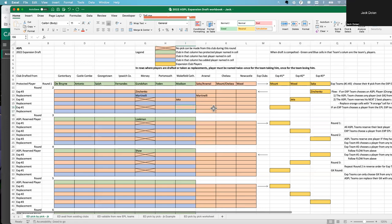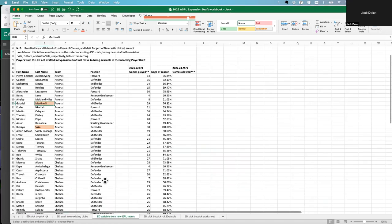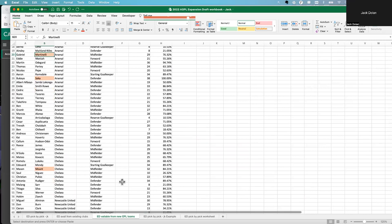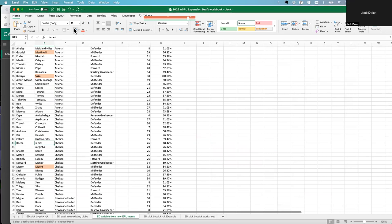Jota was part of Wakefield, so under Wakefield, Jota is lost. I like to put X's in right away so we don't forget. So we mark that pick and the next two rounds as unavailable. Now, same as before, Wakefield needs to pick a replacement player from the new EPL teams. He was weak on defense last year, so he's going to pick James from Chelsea.